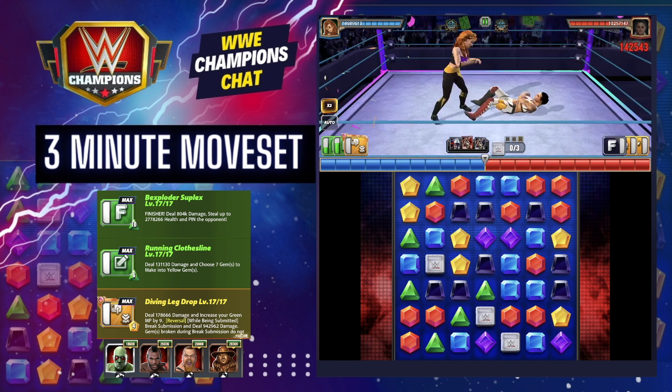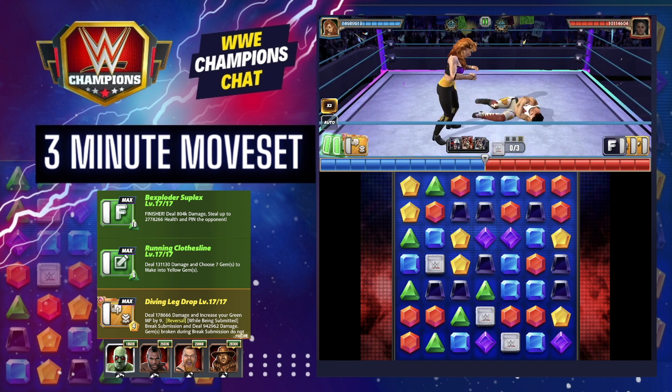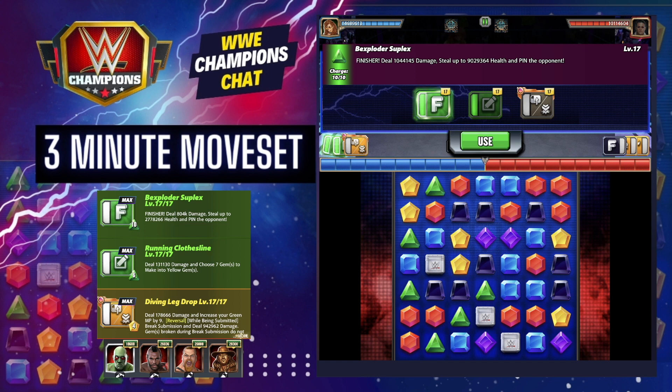If she had her sub, it wouldn't matter — we'd break it, it'd be great. You have this ready to reload your yellow move, but you don't need it because you're about to do 9 million health steals. That means their health goes down 9 million and your health goes up 9 million — that is insane. And by the way, you're also doing a million damage on the finisher.